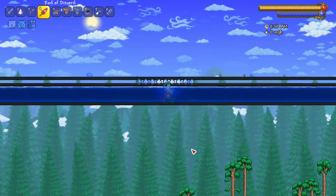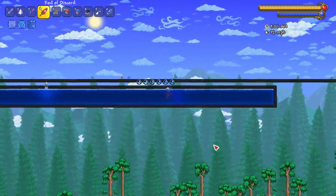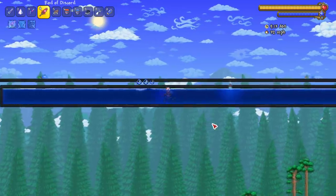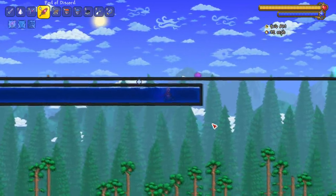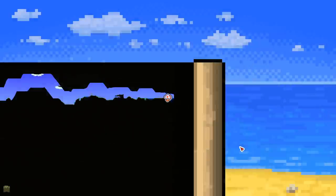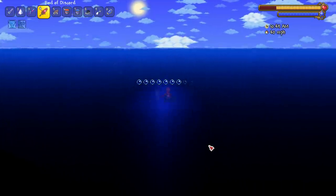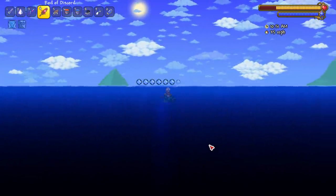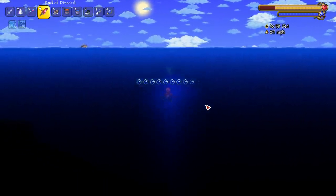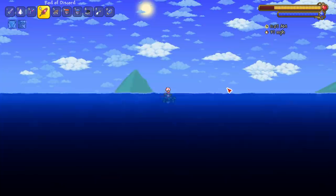Oh, is it actually going 32 miles per hour? This mount has always been trouble to test consistently because you have to be swimming. It looks like 32, but I should go to the ocean to test it properly. At the ocean with more room — looks like 35 might be the magic number, but if I ascend a little too fast it can hit 40. So 35 is the consistent number I'm seeing when going straight.